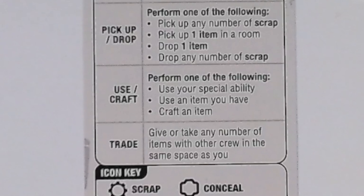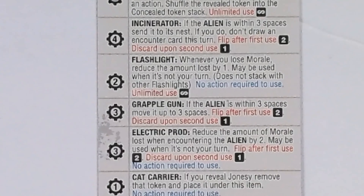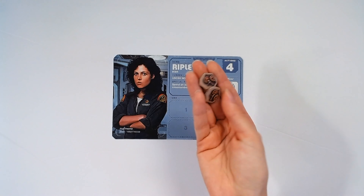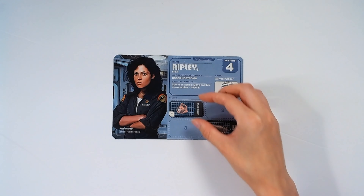Crafting an item costs — you guessed it — one action. To craft, simply pay the number of scrap indicated on the very left of the player reference card next to the item you wish to craft into the supply, and put the item you have crafted into your inventory space. Make sure you place it with the blue side face up.